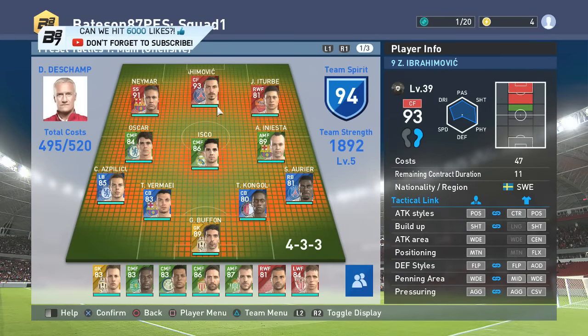Hi guys and welcome back to another episode. This is a team update for PES 2016 content after the Champions League agent opening - we got Iniesta, upped into an attacking midfielder. I think he comes out of packs as an 87 or maybe an 88. We've knocked him up already with some loose players as trainers, which also brought up the ratings of Isco by one, Vermeulen by a few, and Aurier by one.